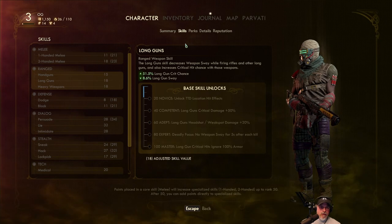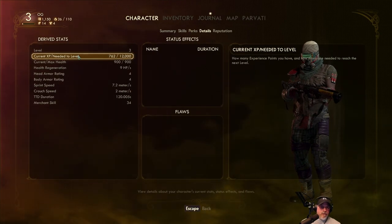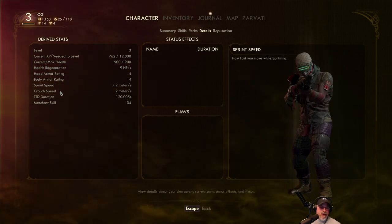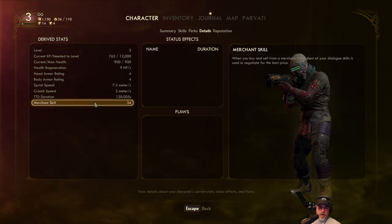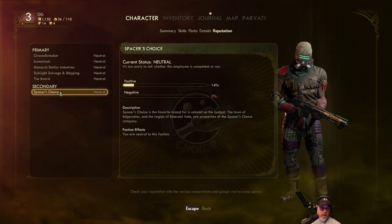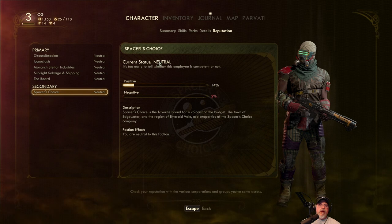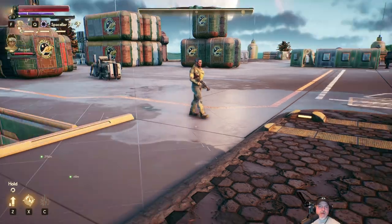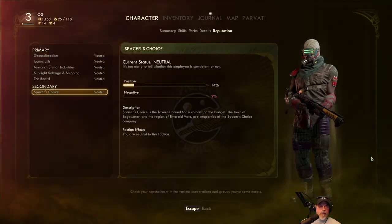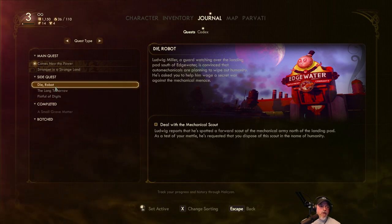I don't think we can do perks — we get a perk every two levels, I believe. That gives just some statistics about where we're currently at. Reputation — so we got 40% positive, 2% negative, so we're effectively at 12% in the good with Spacer's Choice. Excellent. So let's go ahead and do the quest for this guy since we're here. I'm assuming it's nearby. Let's go to journal — die robot. That's what we want to do.